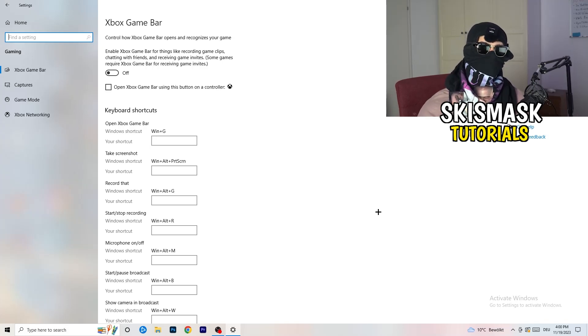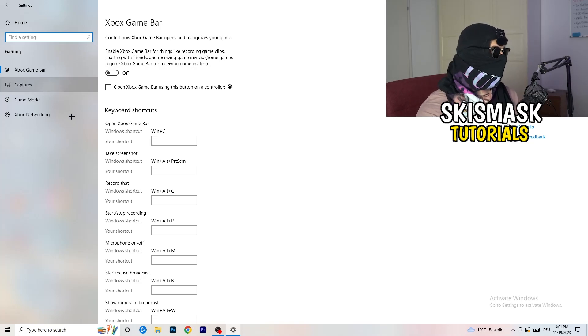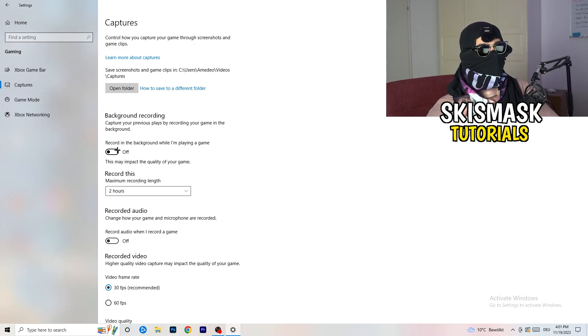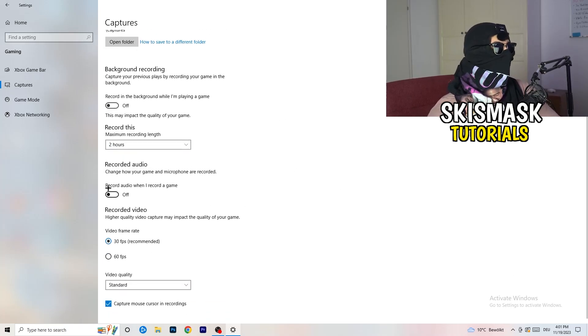You don't want Xbox Game Bar running in the background affecting your performance. Next, go to Captures on the left-hand side, find 'Record in the background while I'm playing a game,' and turn this off. If you want to record, use OBS — Open Broadcaster Studio — which is made for recording games, not Windows. Turn off background audio recording as well.